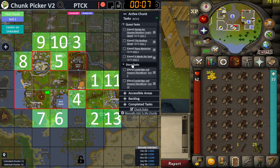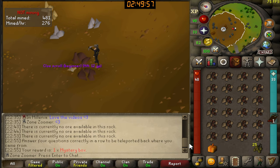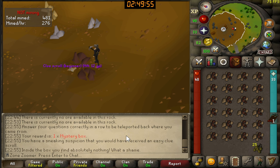Now we only have quest tasks and diary tasks left — all very simple, no requirements needed. Quiz master reward — what's it gonna be?